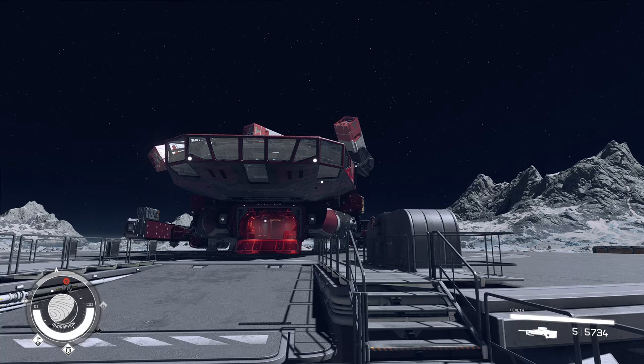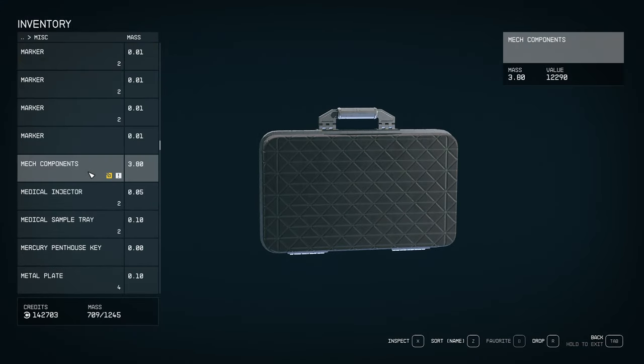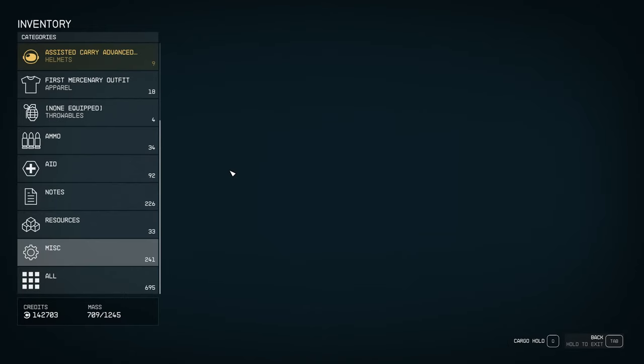All right, welcome back everyone. We are going to test the contraband storage on the ship for contraband mech components. I only have one item, but we're going to test it and see what happens.